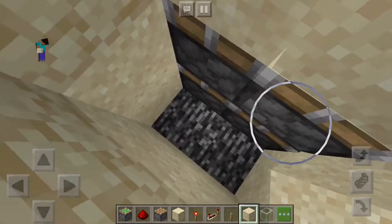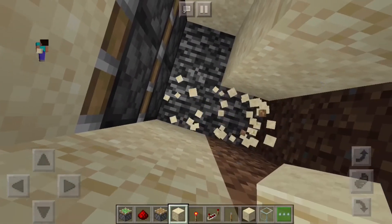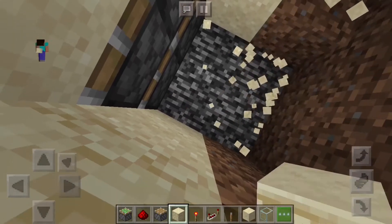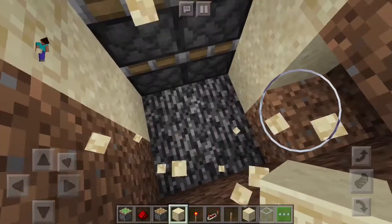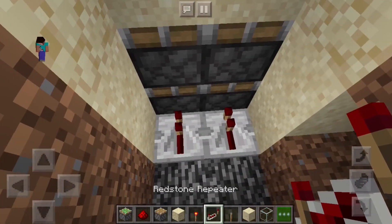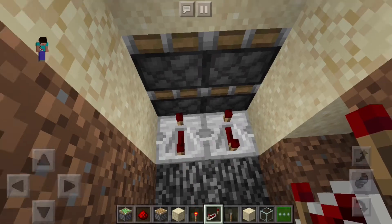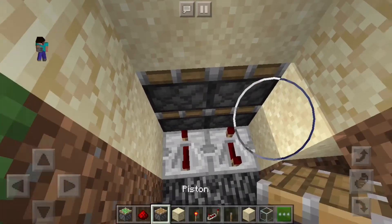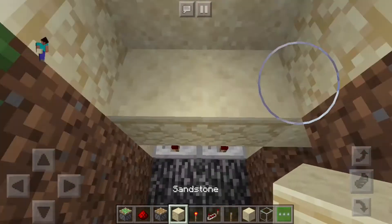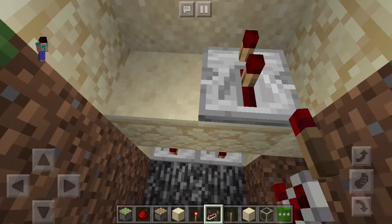For the redstone to wire this all up, you want to dig two blocks out. Then you want to place two repeaters behind these sticky pistons, and then set them to four ticks. Then you want to wire up these top ones, so to do that you put a repeater down and set